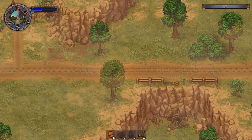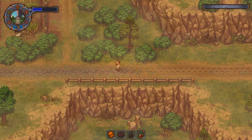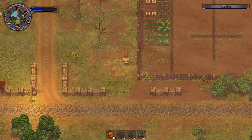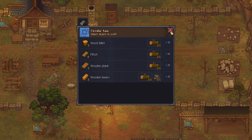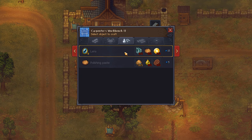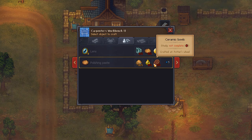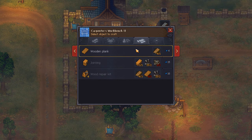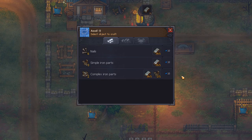I don't remember what they require to build other than the 10 bees — that's the only thing I remembered. I'm going to go check on that real quick and then we'll grab everything needed to make the two church benches. It should be four flitch, six nails, and ten bees — seeing as how bees is in the recipe, I thought that might be correct. Jointing takes more complex iron parts, so let's make the last of our simple iron parts into complex iron parts.